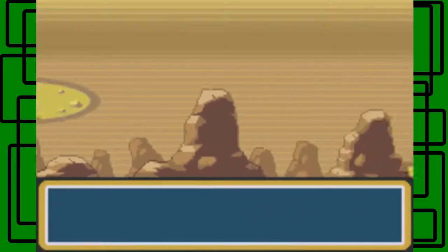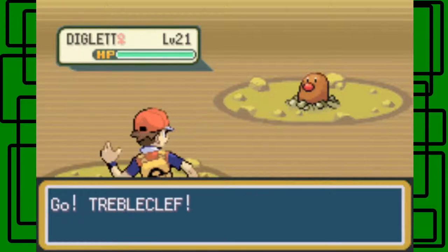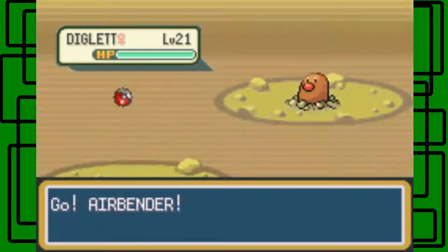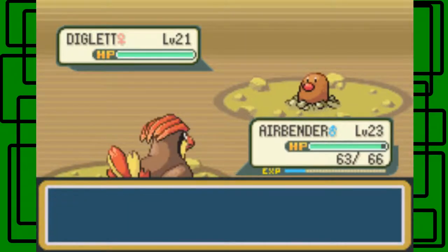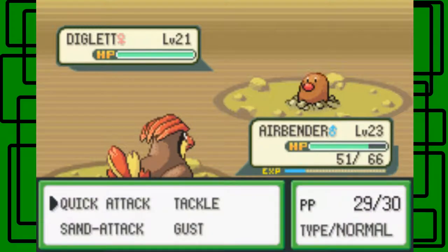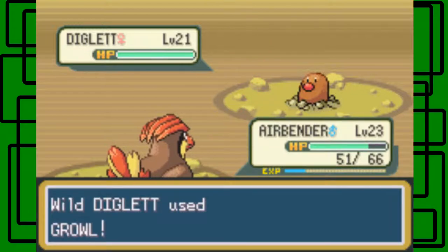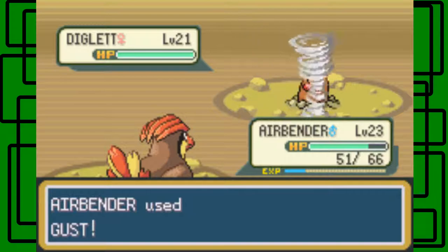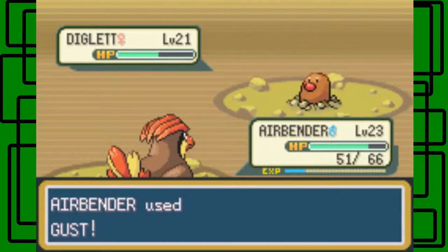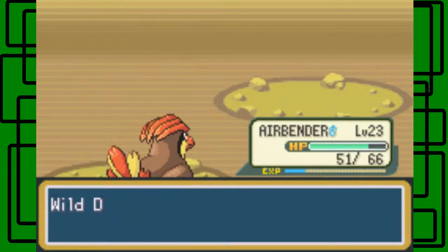Let's keep going. There's another Diglett — level 20. Oh, this one's level 21, geez. Let's switch to Airbender. At least we're getting some experience. Fury Swipes — let's hope this doesn't hit five times. It hit five times, of course, I jinxed it. It also used Growl, which will lower Airbender's attack stat by one. You're a smart Diglett. This one's level 21 and female. Magnitude 7 — doesn't affect Airbender. Let's go for Quick Attack, it should faint it. There we go, nice.